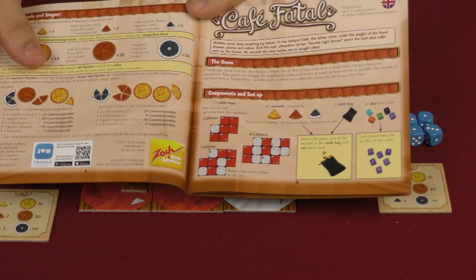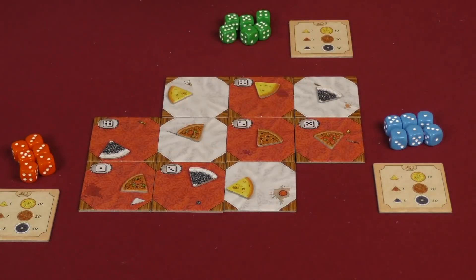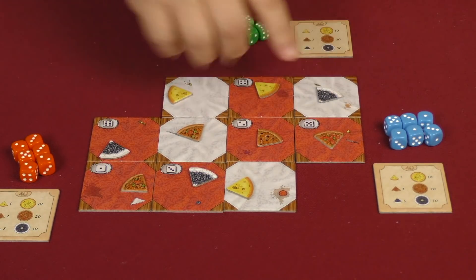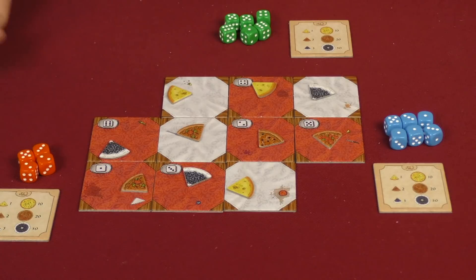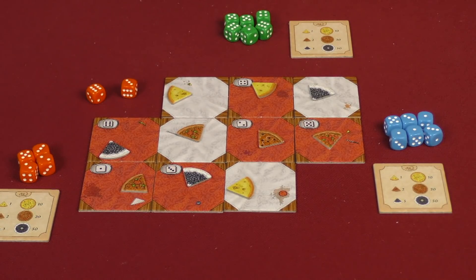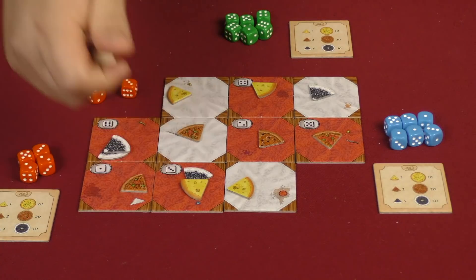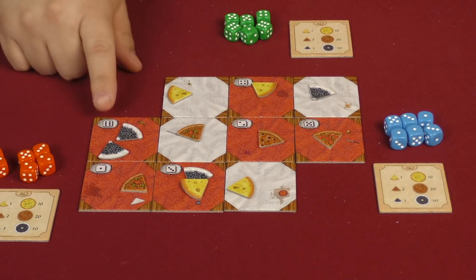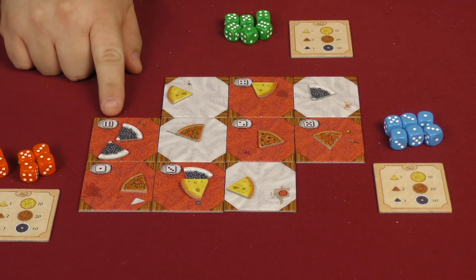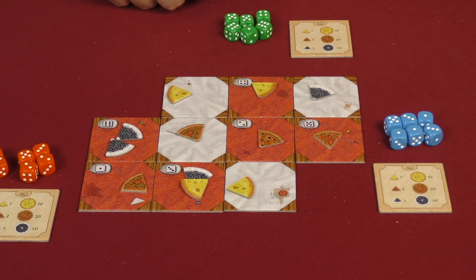There is a definite setup for the different number of players — two players, three players, four to five players — and then you also set randomly one morsel of food on each of the different tables. Then you roll two dice, and for those two tables — the six and the three — they're going to get an extra morsel, again randomly chosen from the bag. That is the only thing these numbers are used for on the tables: just the random placement of those extra two morsels at the beginning of every round.